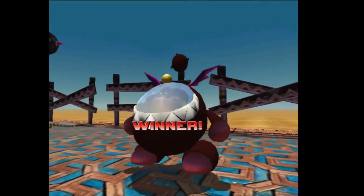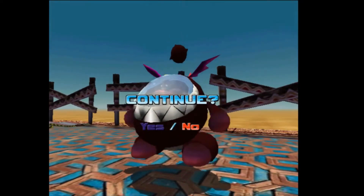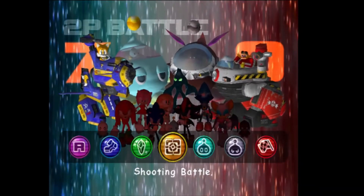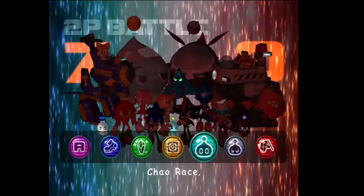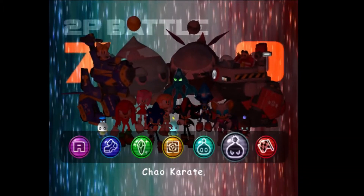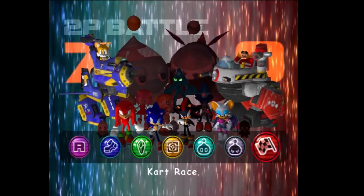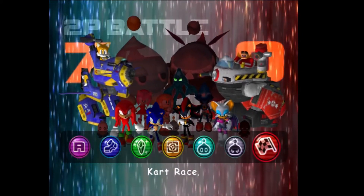So cute! That is pretty much it for the two-player mode. It keeps track of your score — right now player one has seven and player two has zero. You can do Chao racing and Chao karate. This is just the normal Chao racing and karate, the party mode where you can pit your own Chao against each other. It just takes you into the Chao garden. Same with the kart race — it just takes you to the regular kart racing area.